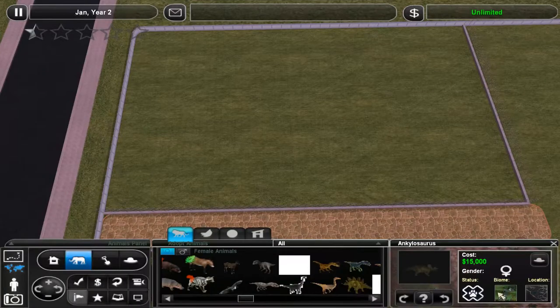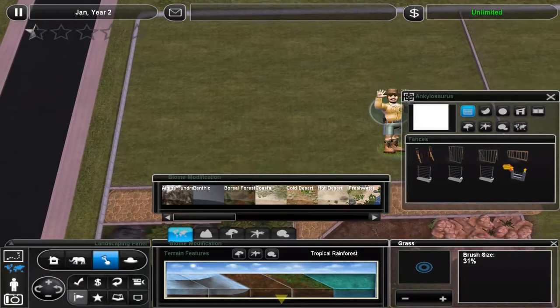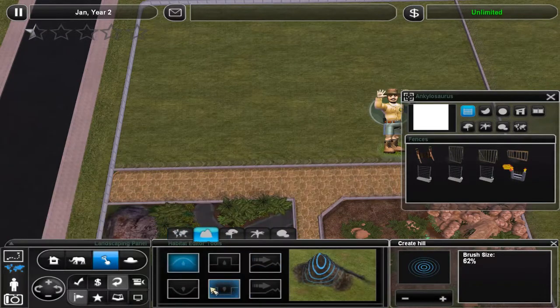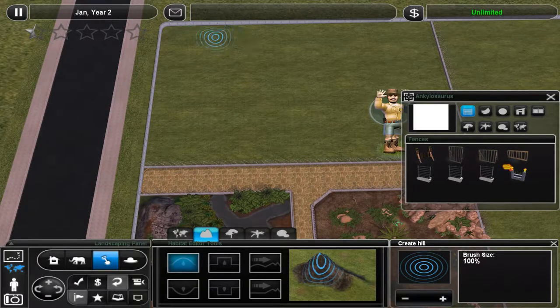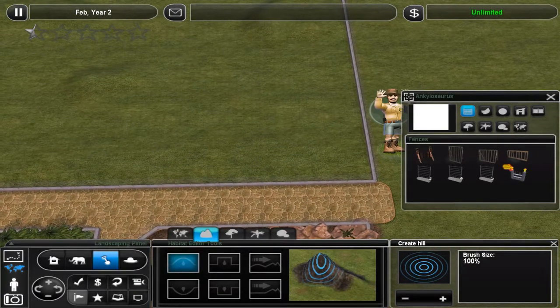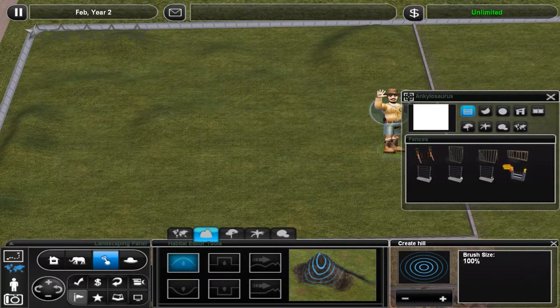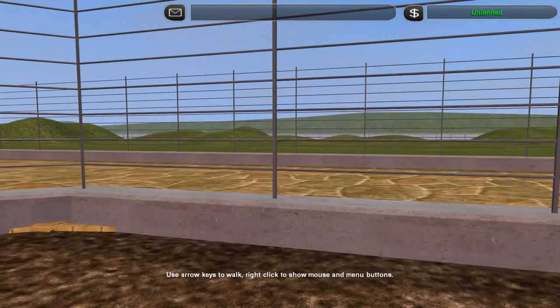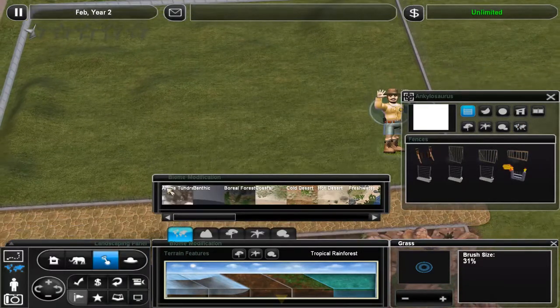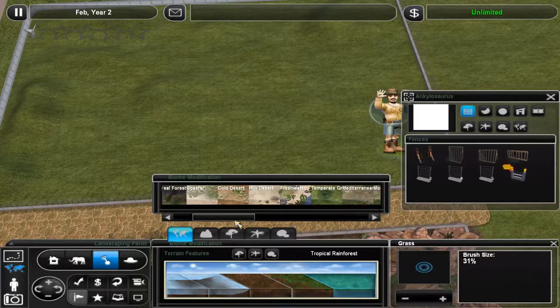So this exhibit has tropical rainforest as its biome and we're gonna change that up. I don't know if I want to go full-blown boreal forest, but we're not doing just that. First let's get those hills going - it's not gonna be as big a slope as the Dilophosaurus had, just sort of like small hills here and there. I do want this part to remain completely flat, but over here some small raises. Yeah, that's actually what I had in mind - just a couple smaller raises, nothing too big, nothing too fancy. Now it's just a matter of finding a good looking exhibit.